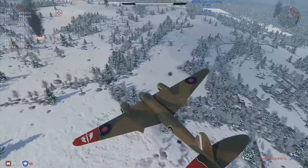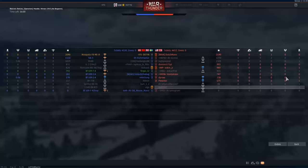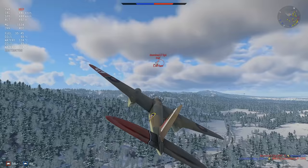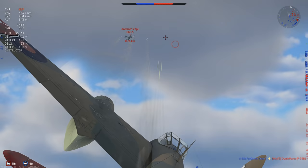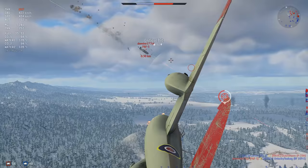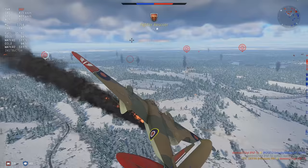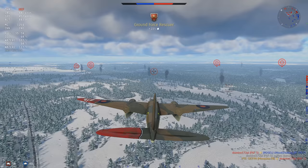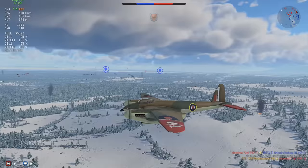I see the way that P-39 is behaving and I don't need to kill him — I break off and let the Yak get his kill. It's not a kill steal if a guy basically already has him; just leave him alone and go kill someone else. I go for the F6F — he's basically stalling going vertical in my face, then goes head-on with someone else. I keep shooting him and he dies. I'm not sure why he committed to that head-on, but it is what it is.